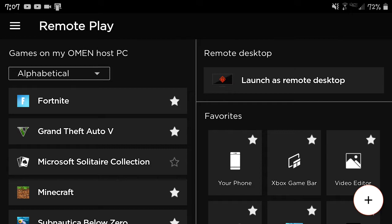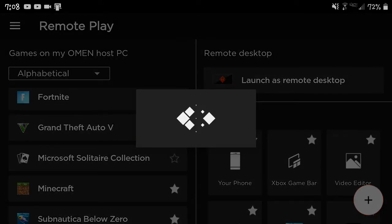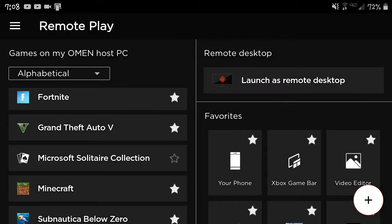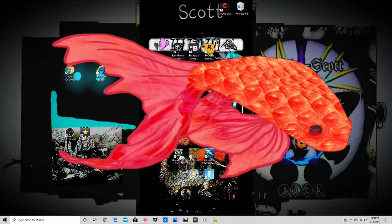I don't know if it works with others too. So, games on my Omen host PC — you click on Fortnite, and pretty soon you'll see my screen with Fortnite on it. And it's basically just my screen, but you're able to see it.